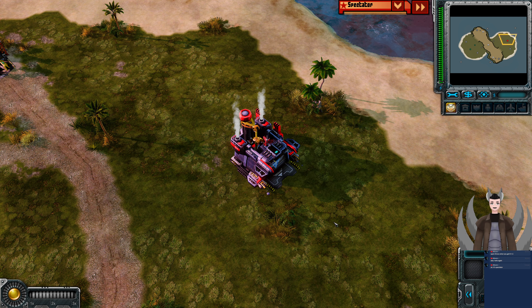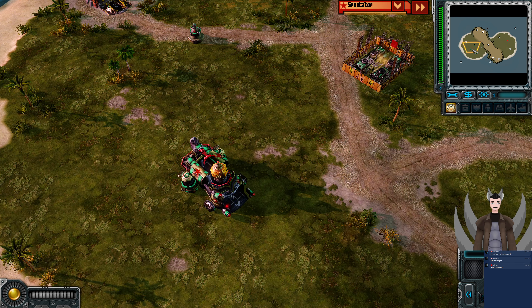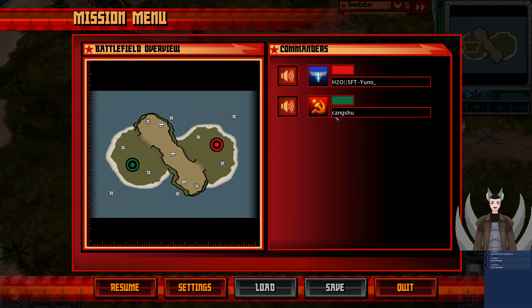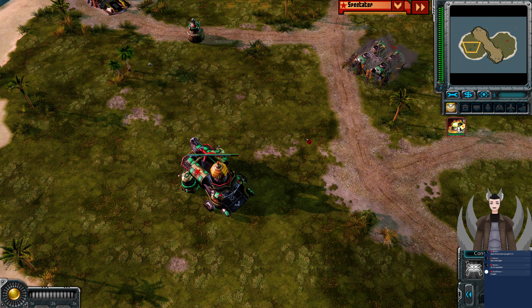Greetings everyone, Angrade here with another Riddler 3 replay. Spawning on the right side as the Red Allies, we have Yuno. Spawning on the left side as the Green Soviets, we have King Shuu. Hello. Just doing some Riddler 3 today — or casting Riddler 3 replays at least. I don't play Riddler 3 online, I just like to cast the replays.